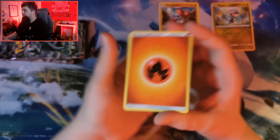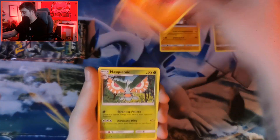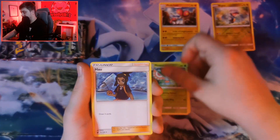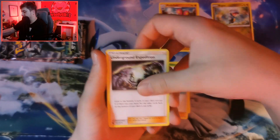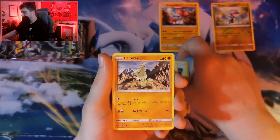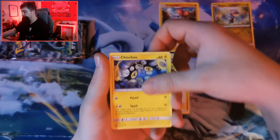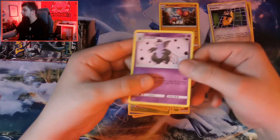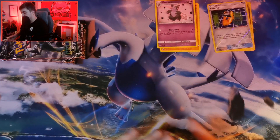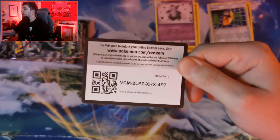The energy is fire - complete opposite of what I wanted. Maскеrain, Underground Expedition, Beldum, Larvitar, Wailmer, Bellsprout, Chinchou. Reverse hollow Poké Nav into a Grumpig non-holographic. And then there's your code card for that pack.